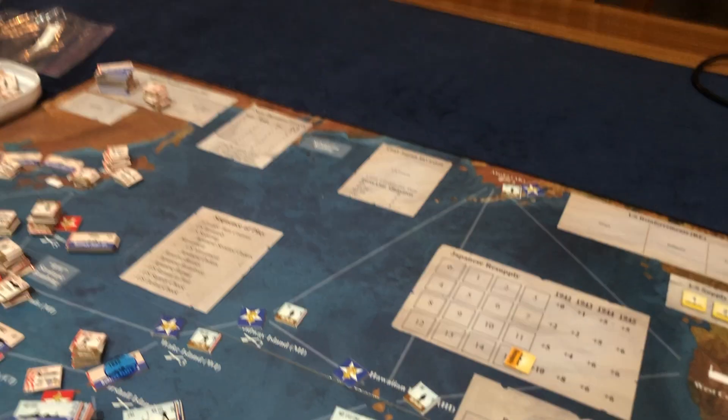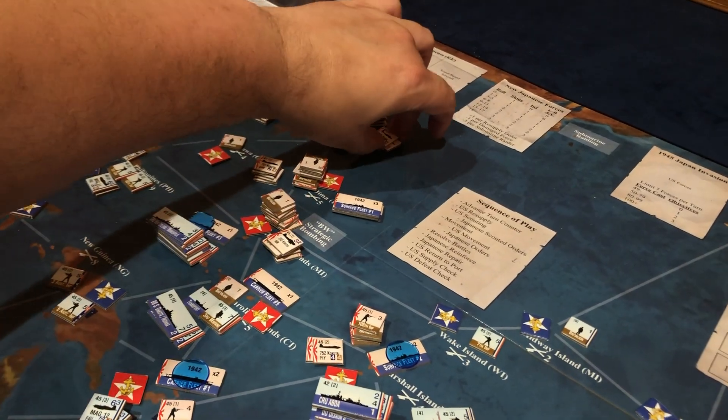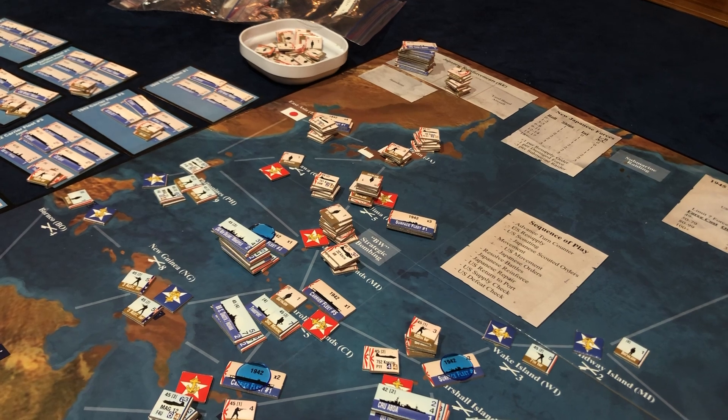A five for Battleship Fleet 1 plus six is eleven — that's a support, so it's going to become a hold. He's staying with three planes. That's it. Now we're rolling for just the infantry and the planes.